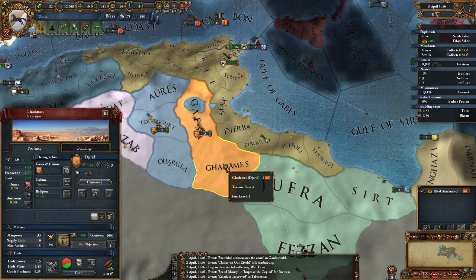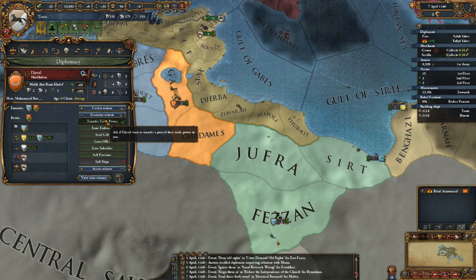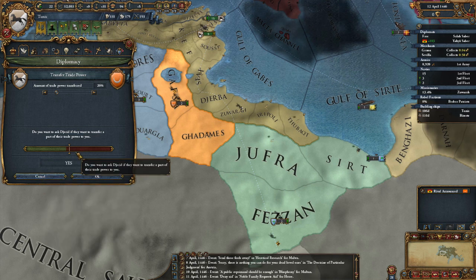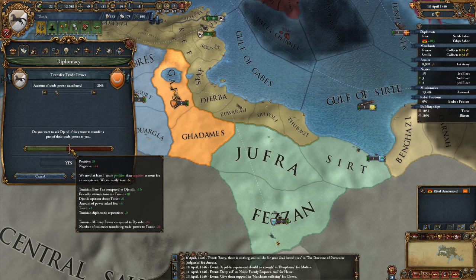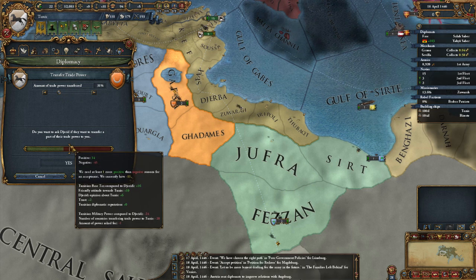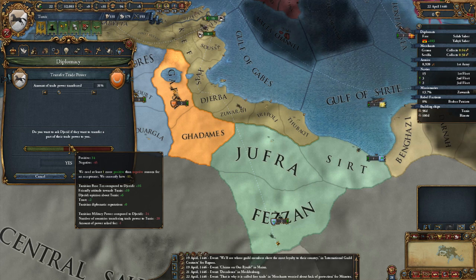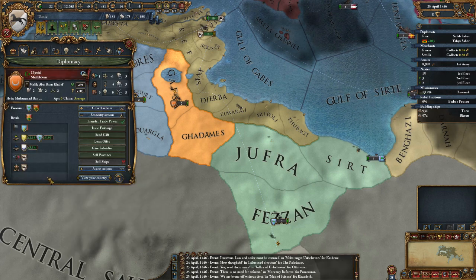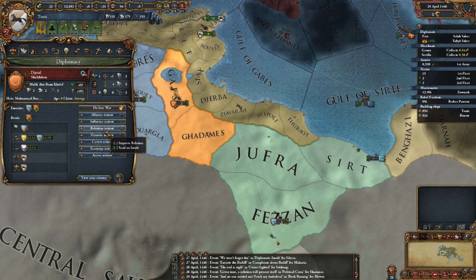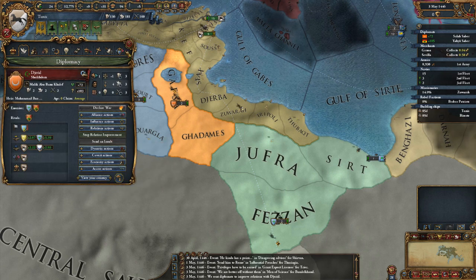Ticking up. Didsheared, I think you should transfer me trade power as well. Hmm, negative 11 but they'd still do it. That seems odd. We've got that. Improved relations, influence actions, improved relations. Thank you.